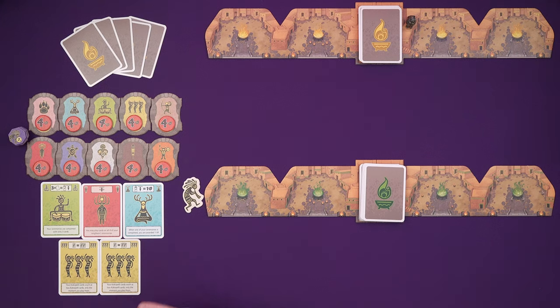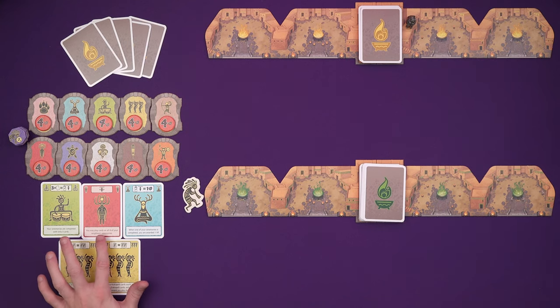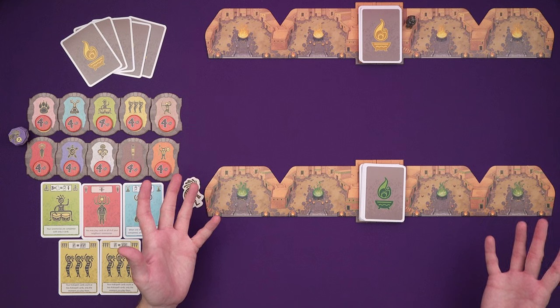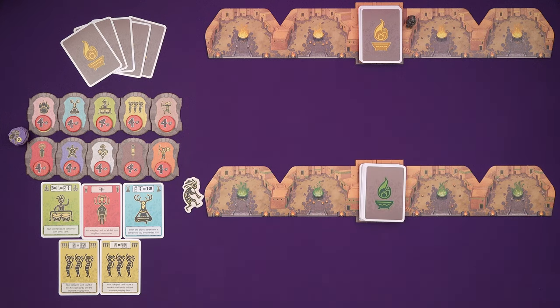Some of the power cards might not make sense just from their text, but they are tweaked a little bit for two players. So the Spider Woman ability here — if you have this in your player area, as long as it's there, you may play cards on all four of your neighbours' ceremonies. Well, in a two-player game I can always do that, so it means I can play to all five of my neighbour's ceremonies.